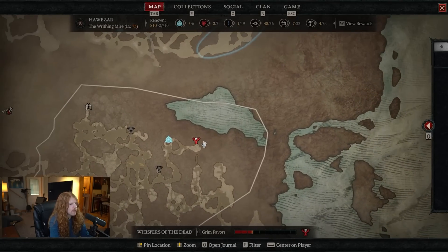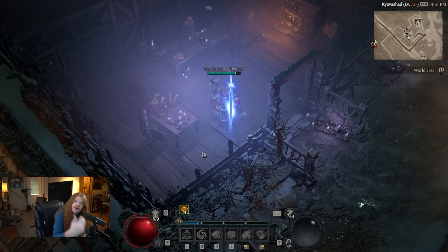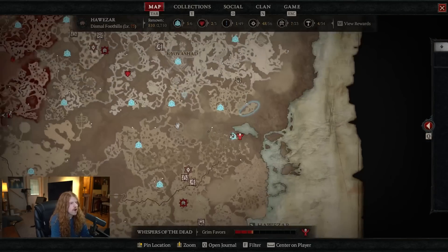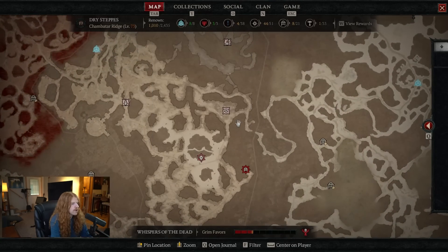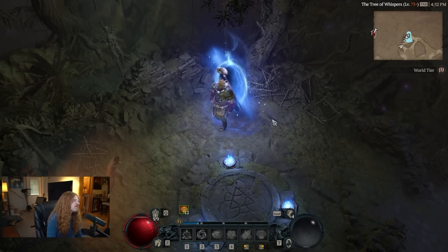You get your first Sigils from the Tree of Whispers, which is unlocked after you complete your primary quest. You collect 10 Grim Favors and then open a Tree of Whispers cache — inside that cache you can get Nightmare Sigils to start. To complete the 10 Favors, open your map and look for events: dungeons give you 5 Grim Favors, the medium red events give 3, and the lighter pink ones give 1. Once you have 10 Favors, go talk to the Tree and you can get your first Sigil.